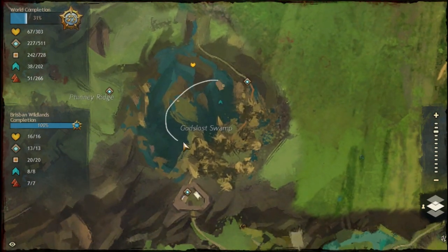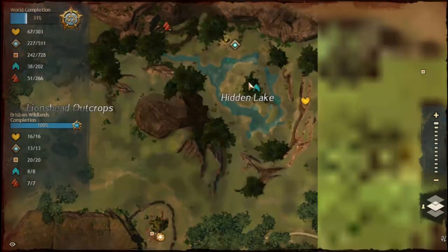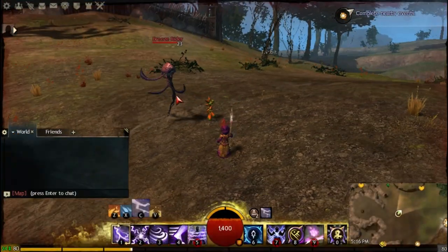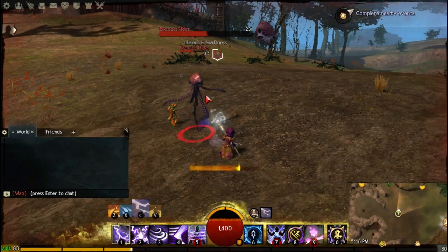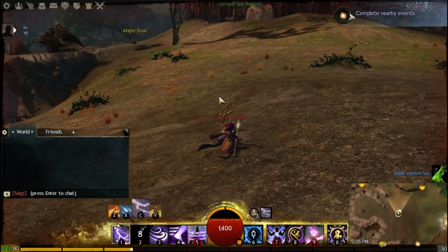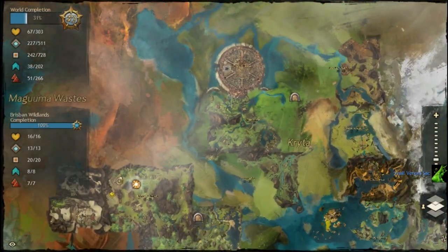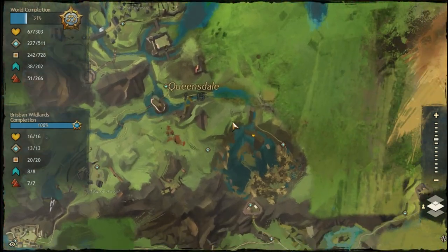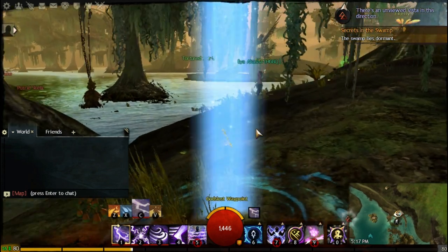You might be asking: where do you find a bunch of animals with white names? One of the locations is right here in Queensdale at this waypoint. This is a good spot because not many people go here — not a lot of people know of this area — so it's one of the farming places that's not very popular and not many people are going to bother you.